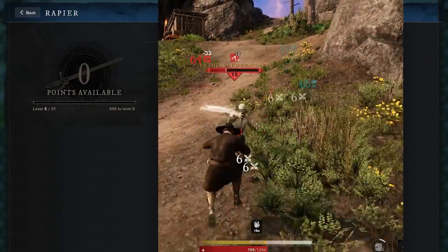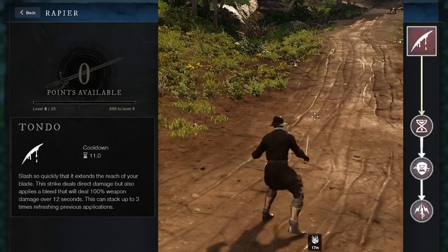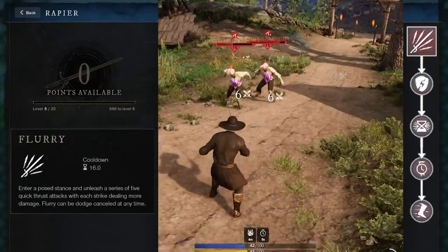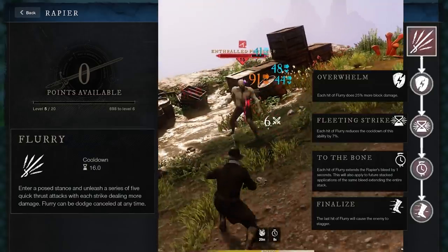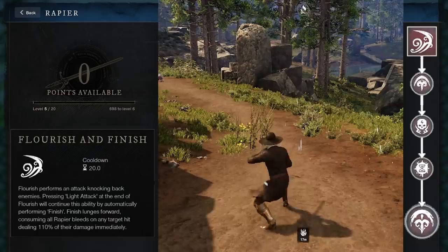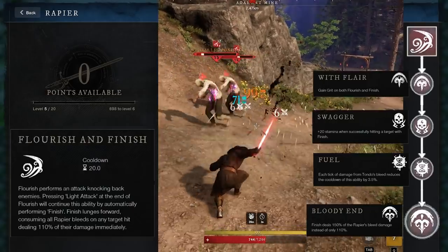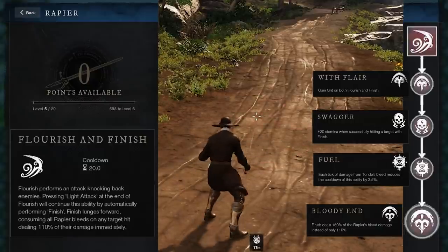The other Rapier skill tree is Blood, and it's much easier to play. Like the name suggests, these abilities are all about making your enemy bleed. Tondo is your main attack for applying bleeds, and the bleeds stack up — use it to build up as many stacks of bleed as you can. The next attack is Flurry, and it does a series of five attacks, but once upgraded, each individual attack will extend the duration of your bleeds, so this is important to make sure that your bleeds don't run out. Finally, Flourish will knock back enemies, but if you use a light attack just as Flourish ends, you'll immediately follow up with a second attack called Finish. Finish will make the full damage of all your bleeds trigger immediately, and the final upgrade — the ultimate ability — increases the damage of your bleeds by 50% when you use Finish. So basically: stack up bleeds, then use Finish to hit them for a massive burst of damage.